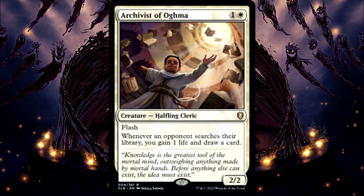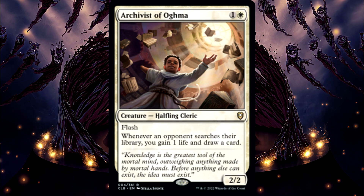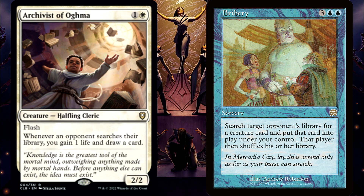Archivist of Ogma's triggered ability won't trigger if you search an opponent's library, like with a card like Bribery, or if an opponent searches another opponent's library with something like Bribery. They have to search their own library for the trigger.